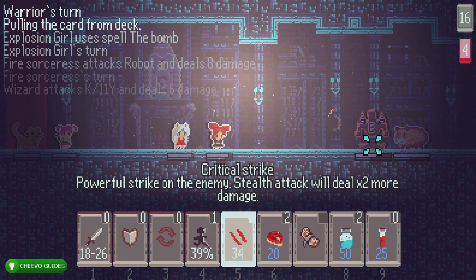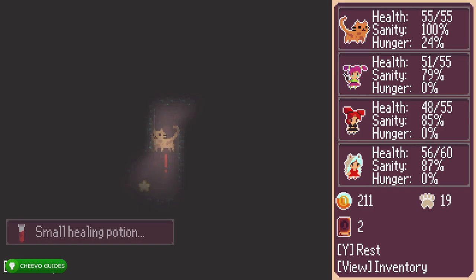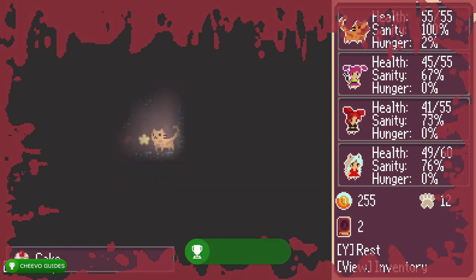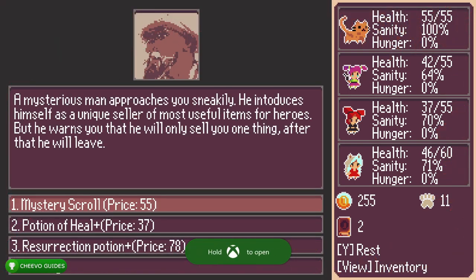Personally, this completion — the full 2000 gamer score — took me almost two hours. It's definitely a little bit longer than the original completion, but it's also double the gamer score. The last achievement I ended up unlocking was for getting to level 10.